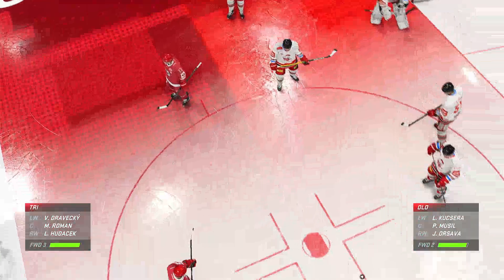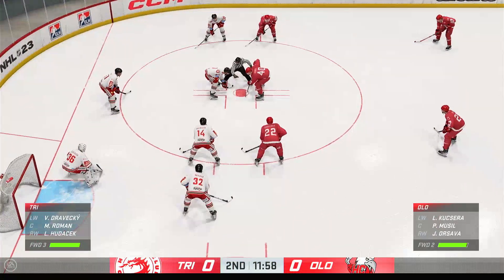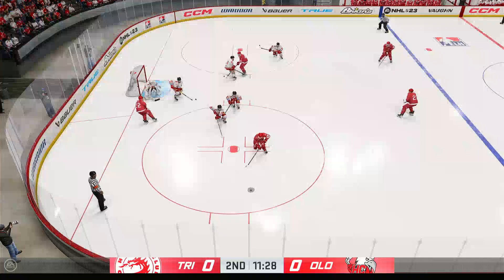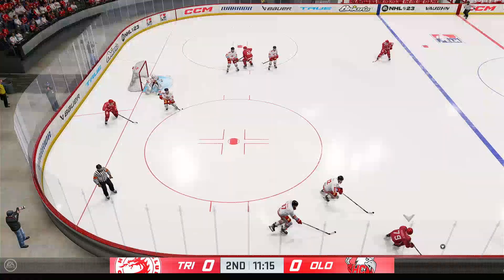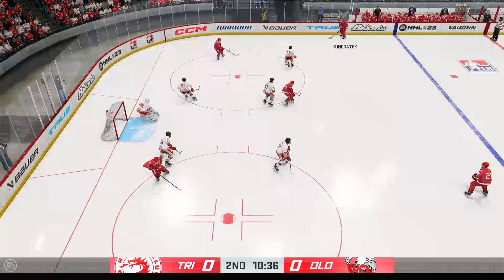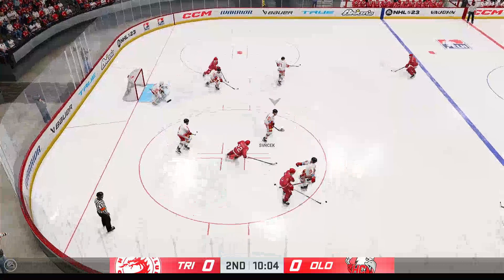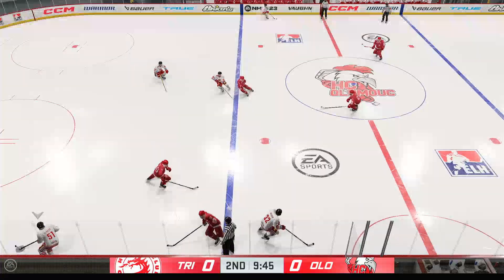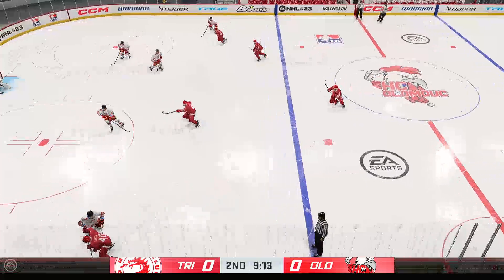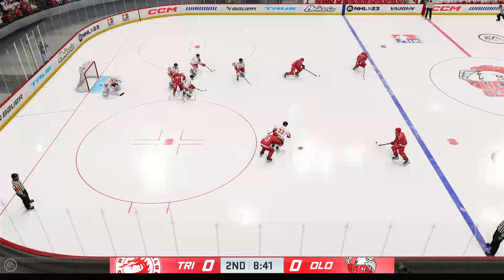Still lots of time left in the period, the game is still scoreless. Offense wins the faceoff. Broken up with the stick in the defensive end. Sends the pass in front — what a chance, but they can't connect. Quick pass to Roth. Couldn't make the connection on the play. Sends it across the ice — they couldn't connect. And that's broken up. Pokes the puck loose inside the offensive end.